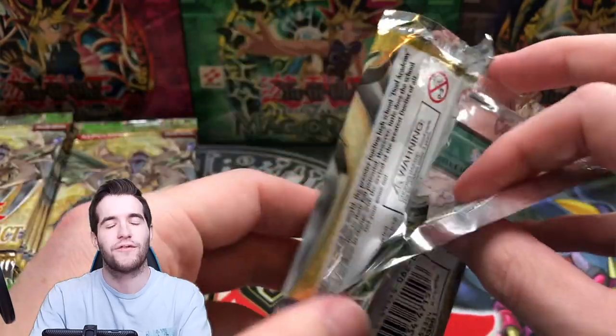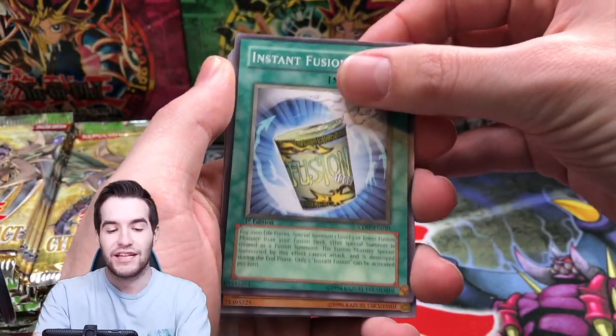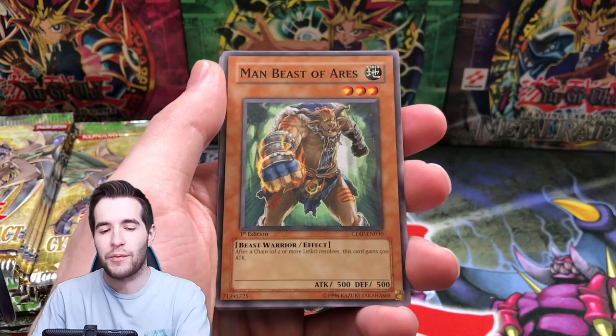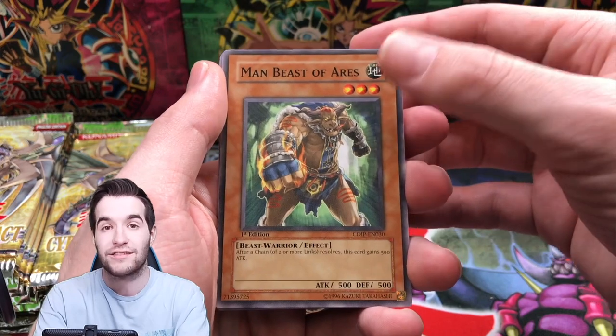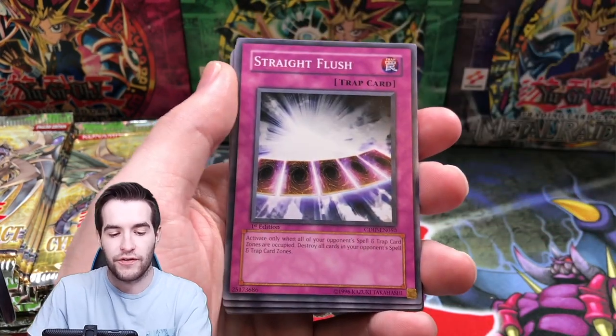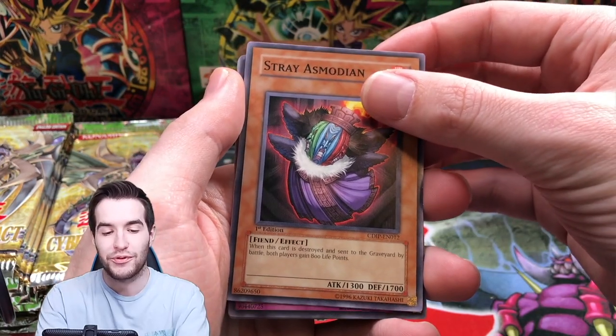Instant Fusion has gone way down — of course we're pulling them like crazy, we got another one. Three already, but it's gone down. It used to be very valuable. I think it's limited to one, so if it comes back to three it'll probably be worth back to like a dollar. Straight Flush, Stray's Modian — these cards are trying to pull off.